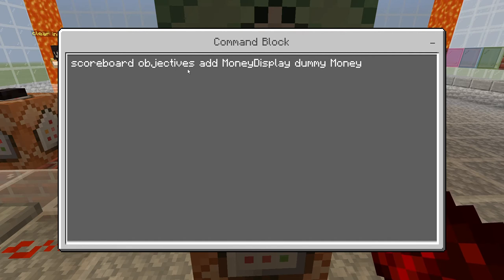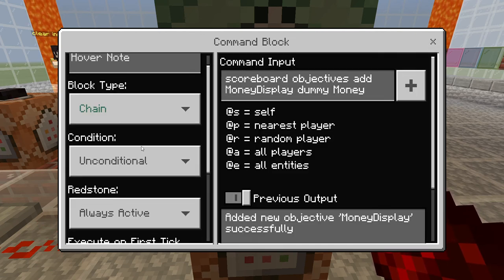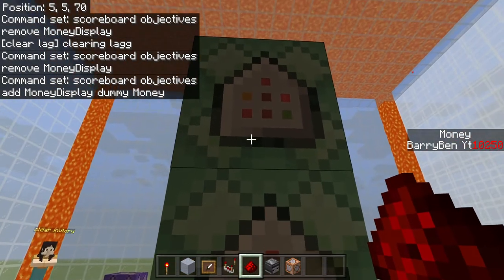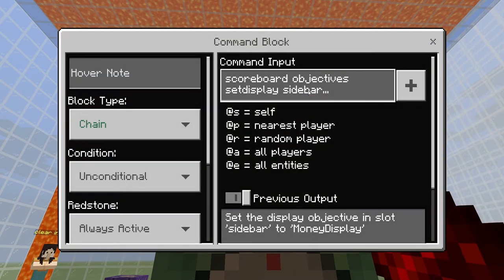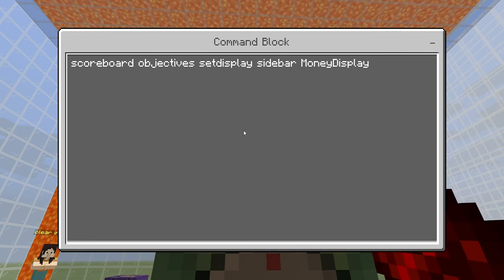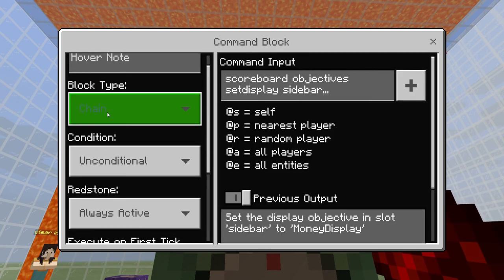Scoreboard objectives add money to the display. Just do this command — you can pause it now. It works all fine, just trust me. Chain, unconditional, and always active — that's what you gotta put it on. Zero ticks — there's no ticks, or none of it will work, no matter what, if you put it on one command. And you go up — this is a little long command: scoreboard objectives set display sidebar money display. You can pause the video here, and it'll have it be on chain, unconditional, and always active.